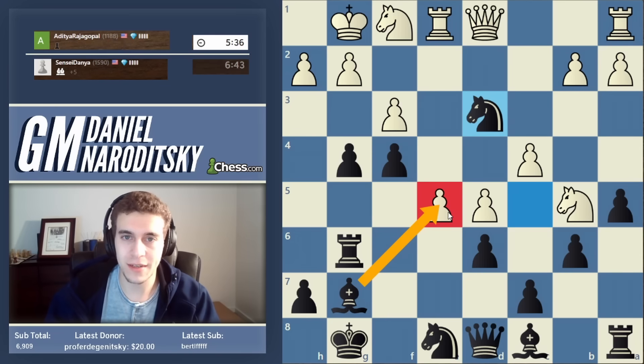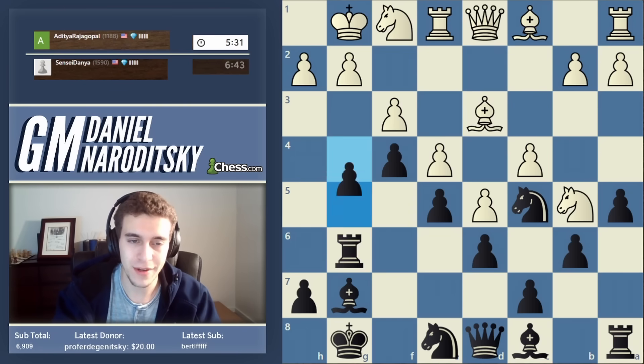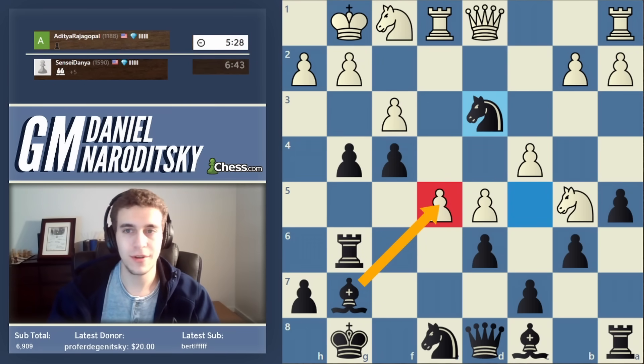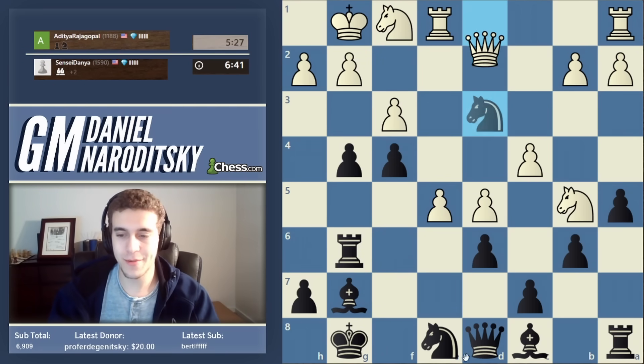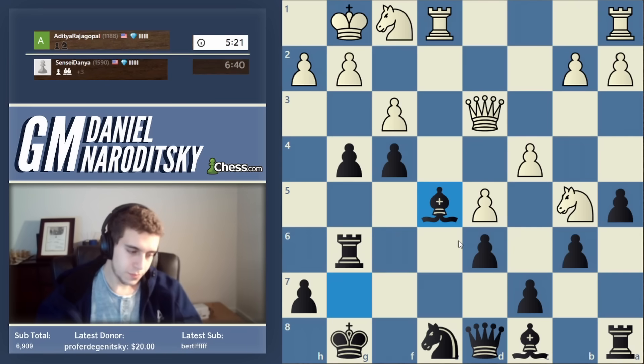Now we are going to not miss that a second time — we're going to take the bishop and then take on e5 and be up a piece. It's not a typical situation, so I just kind of blindly followed this. Believe it or not, after four hours I am human. Now we take on e5 — the best kind of attack — we are up a piece and we are attacking.